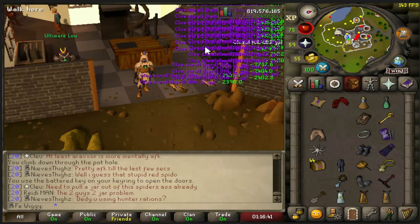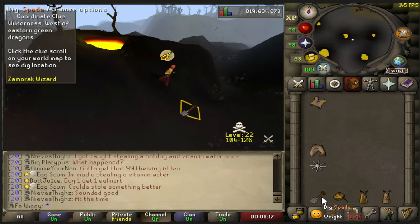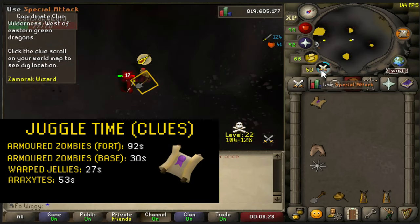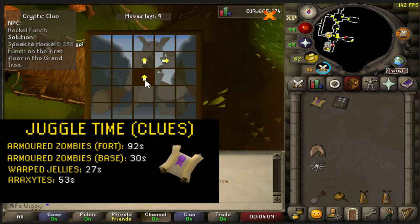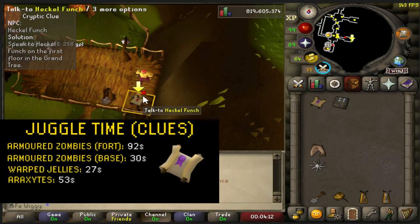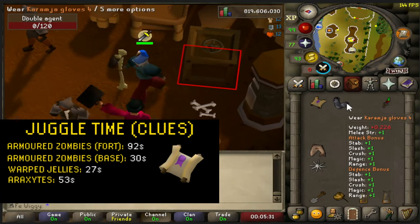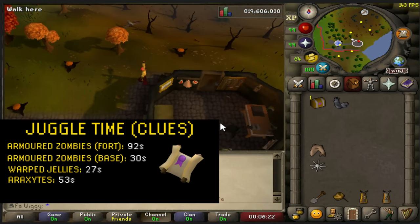If you are going to do a lot of clues, I do not recommend going to Zomorgul's fort. You should rather go to Zomorgul's base and do those armored zombies instead, or go to the warp jellies in the catacombs. The juggle time for each clue at Zomorgul's fort is about 92 seconds using the gommelt hilt as a teleport. By comparison, Zomorgul's base zombies take only 30 seconds, warp jellies 27 seconds, and arachsides 53 seconds using fairy ring code ALQ. So in some cases, Zomorgul's fort zombies are 3 times slower to juggle clues.